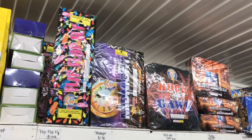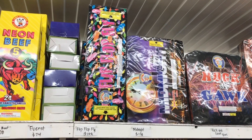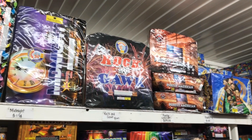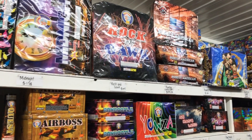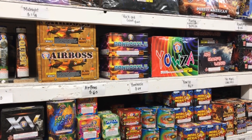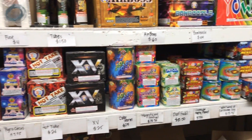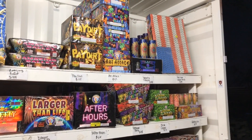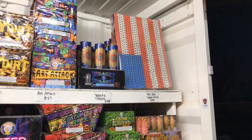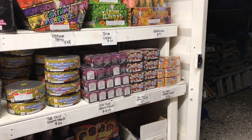Getting towards the end of the stand. They got Flip Flop Fly, Midnight, Rock and Gawk, Purely American, and Rowdy Ride — lots of zipper cakes to choose from. Some more 500 grams: Air Boss, Bamboozle, Yowza, No Man's Land, Sky Treats. And some 200 grams on the bottom. Finishing it off, looks like we got Wacky Tabaki and NoWap. We're going to finish with a shot Saturn Missile, and Saturn Missile Batteries in all different counts.